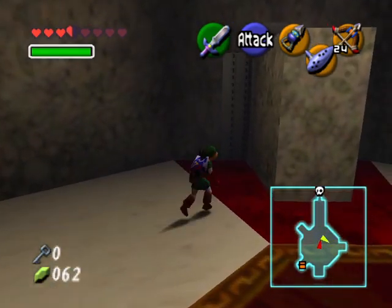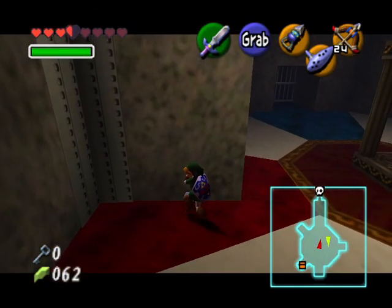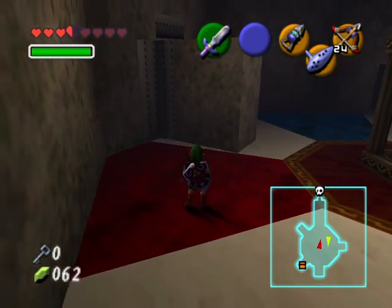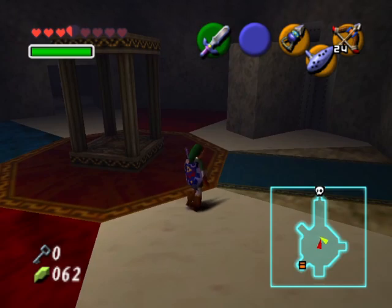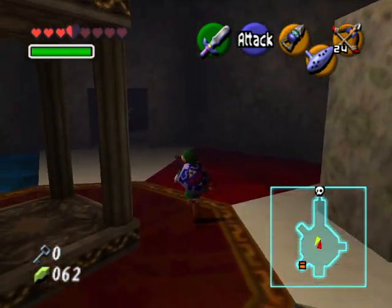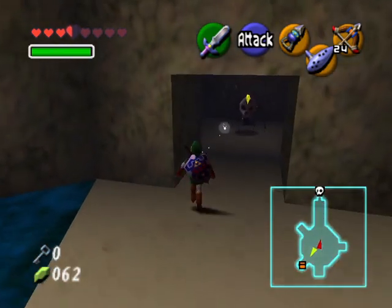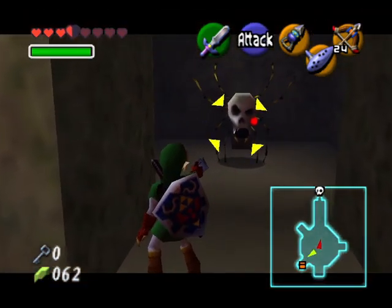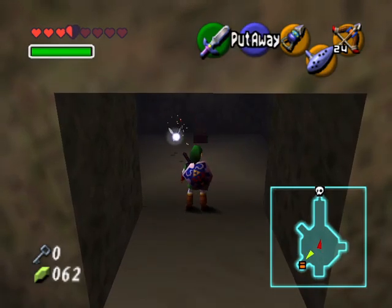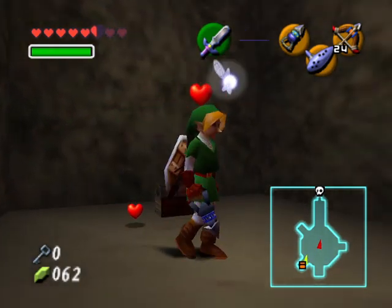Well, there's two locked doors. Can I pull it? Whoa! It's rotating on its own. There's a door and... a nothing. I see it, Navi, believe me. I hear another spider.